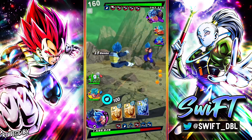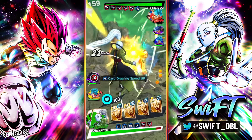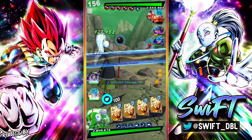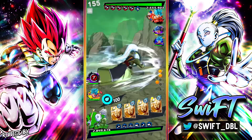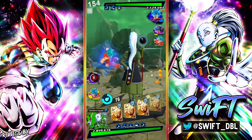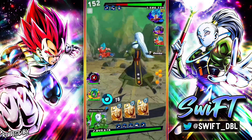Believe it or not, I got him on the free step — same as Ultra Gogeta. It's kind of crazy — I literally pulled my only copy of both premium ultras on the free step. Let me cancel — oh, that worked out perfectly, I'll take it.